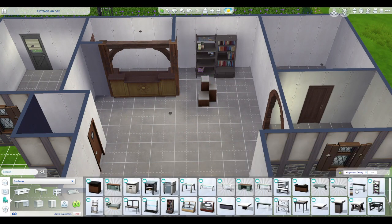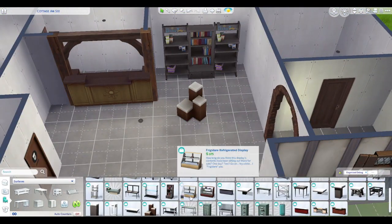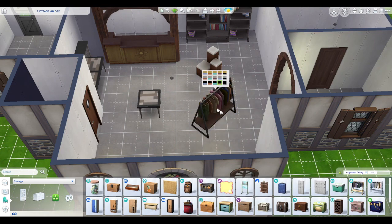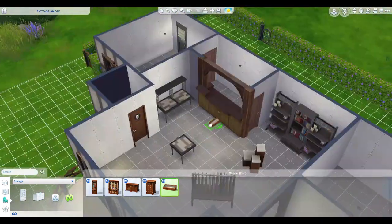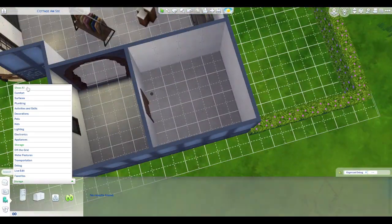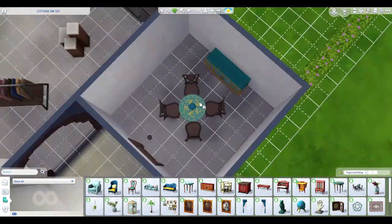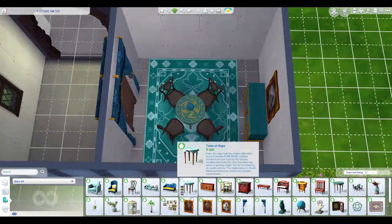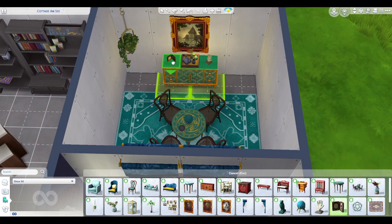One thing I want to state is this doesn't use just the pack and base game — I have a few different packs in here. I used Get to Work to create the shop, I threw in a clothes rack from High School Years, and I used the Paranormal Pack along with Realm of Magic. Somewhere in here I also have something from the Horse Ranch Pack and I couldn't figure out where it was.